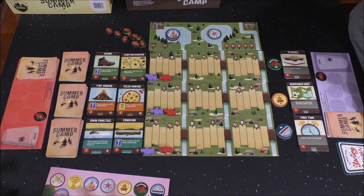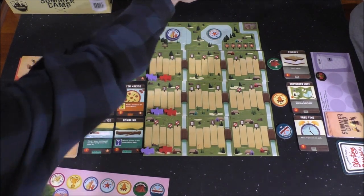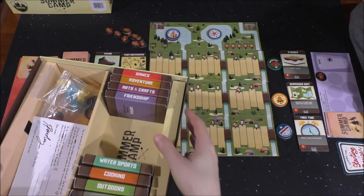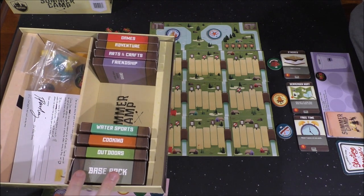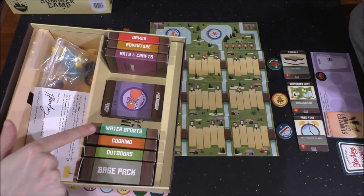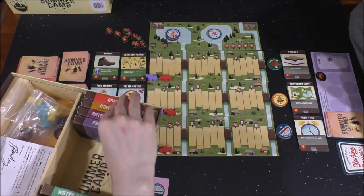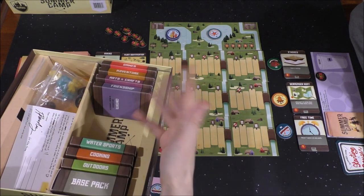As they play, they're going to be using the cards in their hand to either take actions or buy other cards with the currency they have. They'll be buying cards from this array here and from this array over here. Setup, I think, is the hardest part of this game — it took me the longest to understand. Here's a quick look at the box inserts. There's a number of different decks. There's the base pack here, which you're always going to use, and then you're going to use three of these other smaller decks.